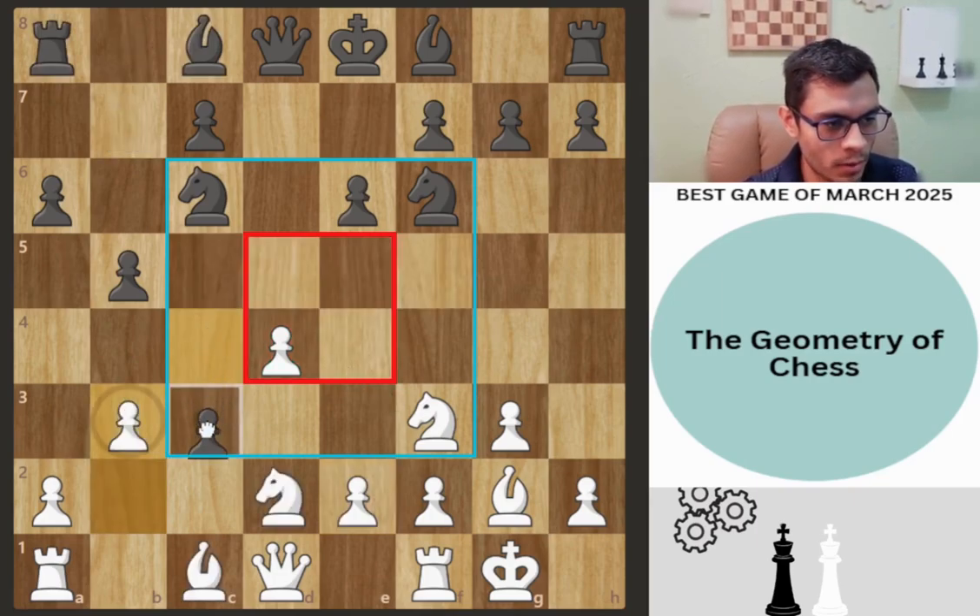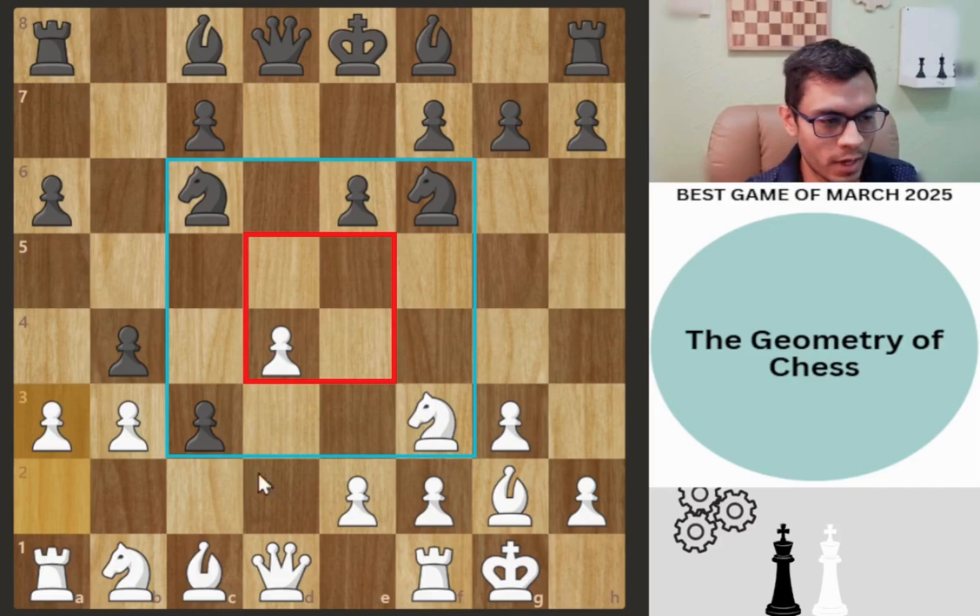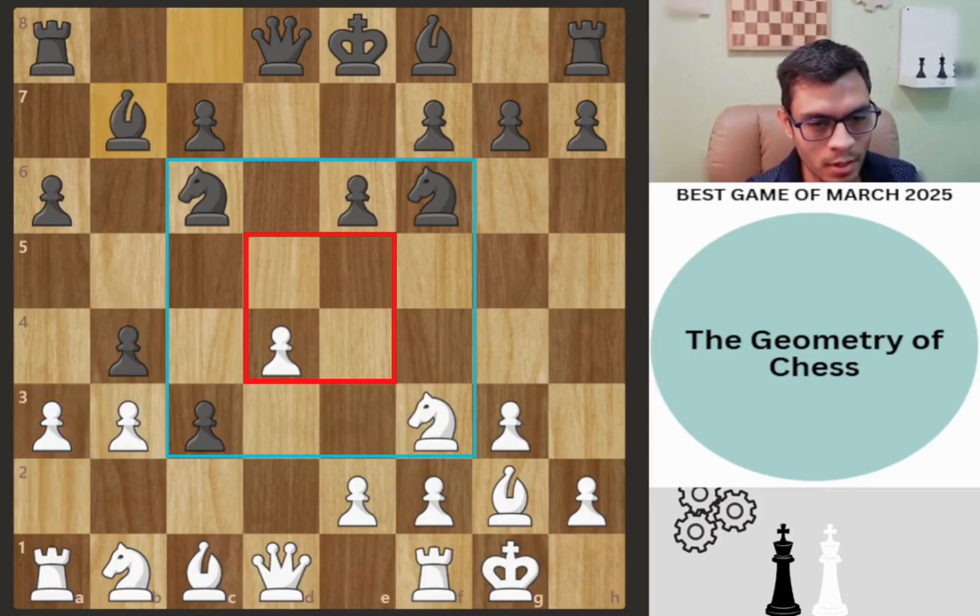Instead, Fabiano played c3. We are forced to move the knight and try to recover. Now Fabiano covers and protects the pawn with b4. We have to challenge this pawn structure — we don't want these pawns here all the time — so Hikaru plays correctly a3. Bishop b7, knight to e5.